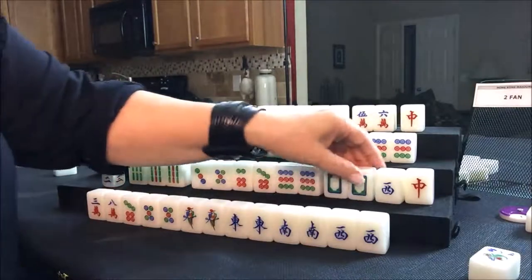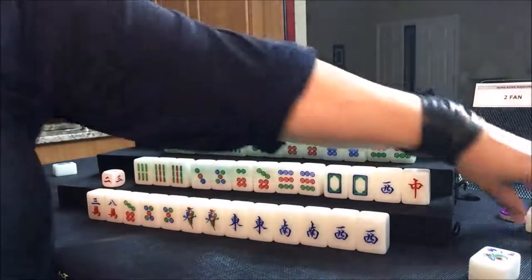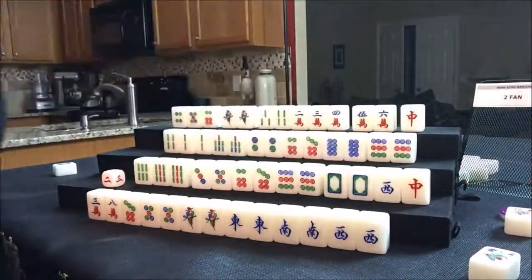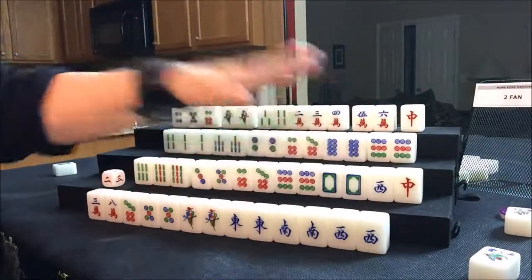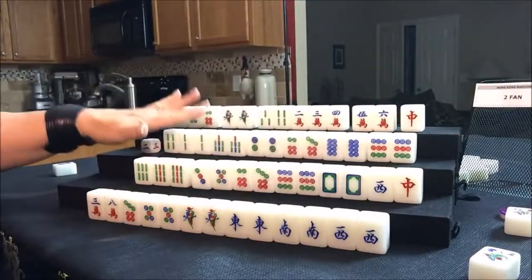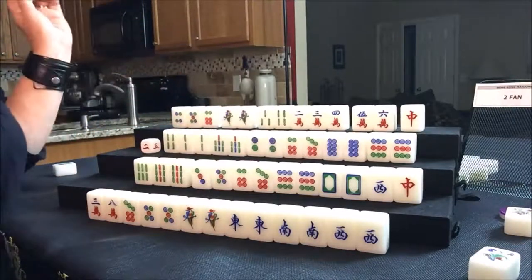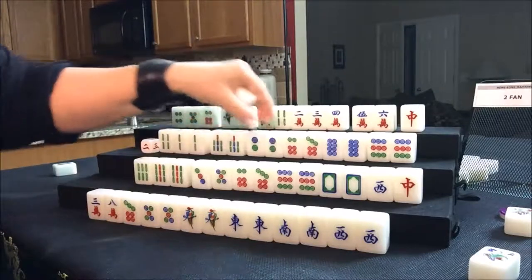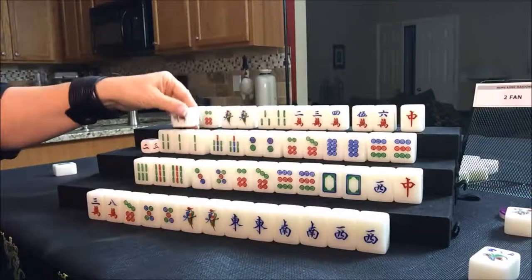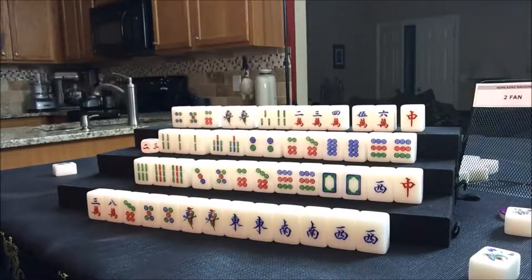Player two has a flower, but it's a four flower — so they need score. I'm thinking half flesh with the pung of dragons. Let's draw for west. They're playing seven pair, I think — three, four, five pairs. Three crack — that's a discard. Nobody can take the three crack, so we'll go ahead and draw for north.